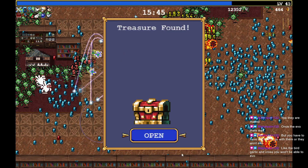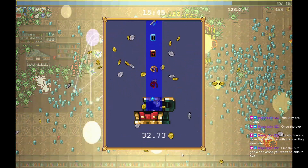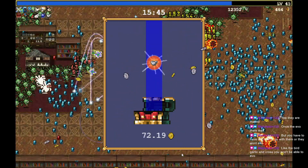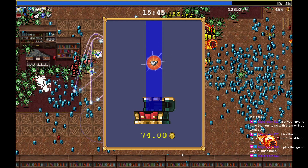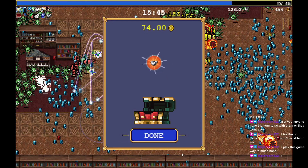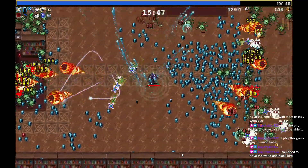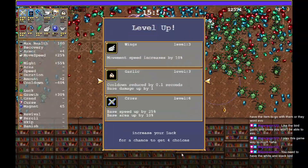Take the burger, garlic, and cross — you won't be able to get that evolution. The bird also would need its paired item. One of them needed spinach — I think it was the fireballs that need spinach. So if one needs spinach, spinach is already out of the equation. You need to have the white and black bird. I haven't seen the black bird.